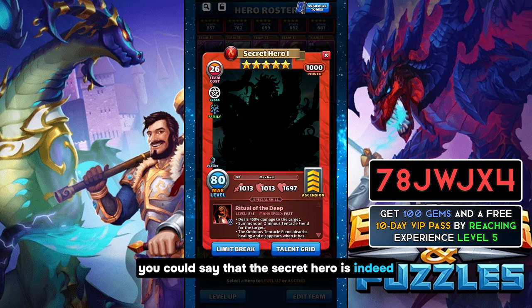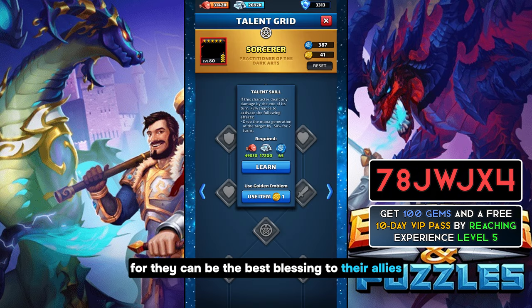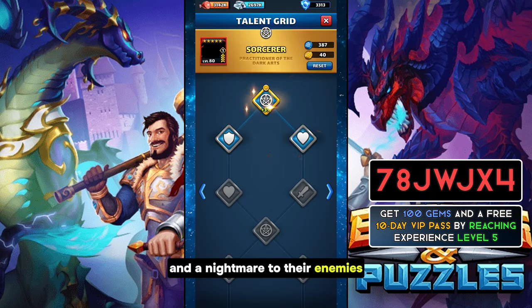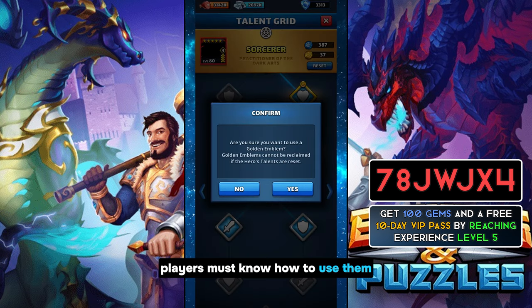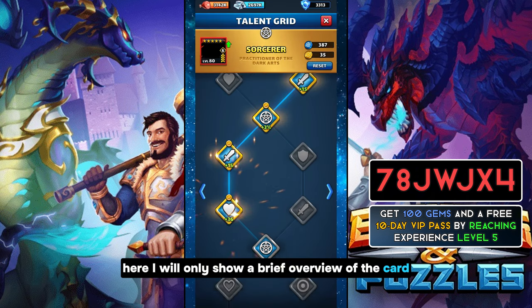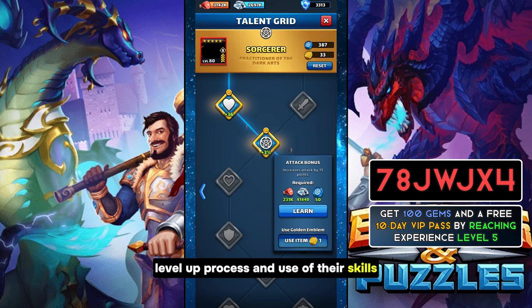You could say that the secret hero is indeed a double-edged sword, for they can be the best blessing to their allies and a nightmare to their enemies, or vice versa. So to avoid unwanted things, players must know how to use them. Here I will only show a brief overview of the card appearance, talent grid, level-up process, and use of their skills.